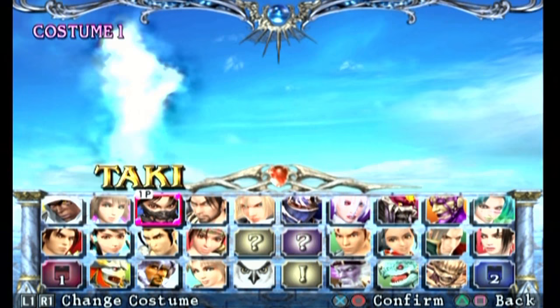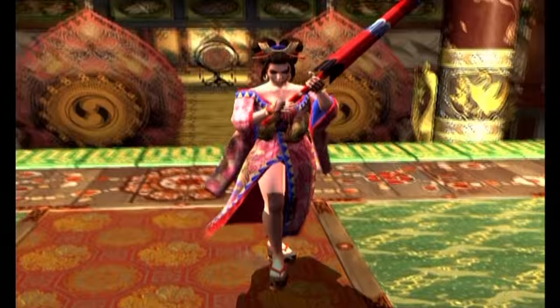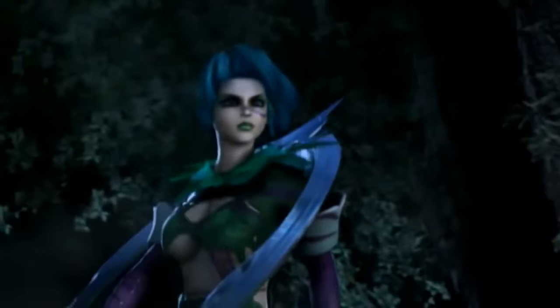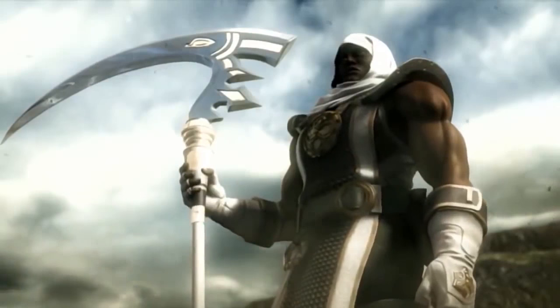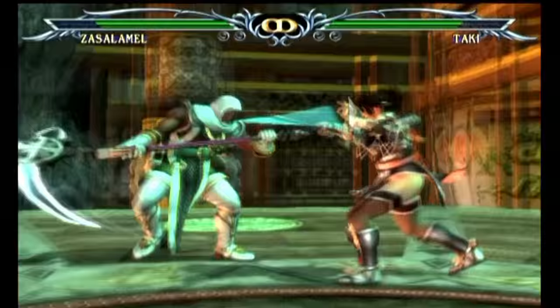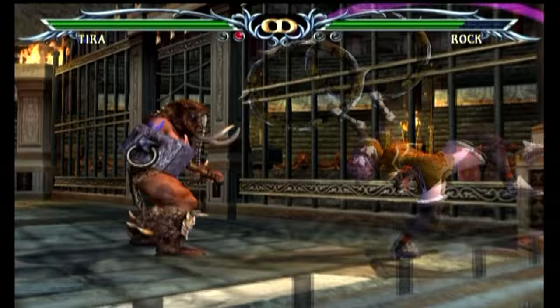The game features all the characters from Soulcalibur 2, with an additional 3 new characters added to the cast. These new characters are Setsuka, a wandering warrior donning a red kimono who uses the Umbrella Blade style; Tira, a mentally unstable assassin who uses the Ringblade style; and Zassalamel, a mysterious man who practices dark magic and uses the Scythe style. The new characters were freaking awesome, added unique fighting styles, and naturally fit in with the main cast.